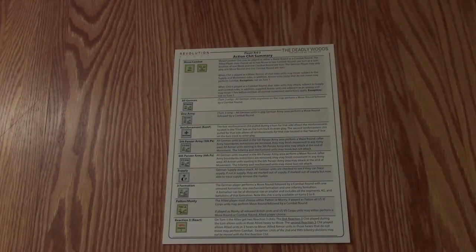We have player aid three. So the core of the Dark and Deadly games is the chit pull system — each chit does something a little bit different. There is a chit schedule that tells you what each chit does, so when you pull it you refer to this and it tells you what to do. I really like the chit pull system because it helps add some randomness to the game. Since I do play a lot of games solitaire, it really helps keep that variety and that sense that anything can really kind of happen.